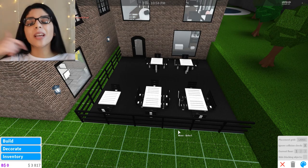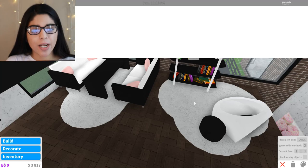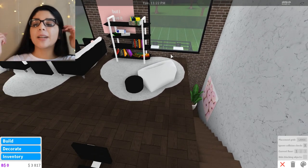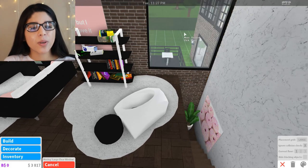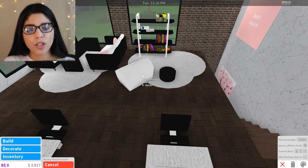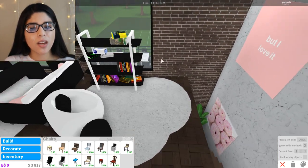We finished coloring the tables and chairs, and now I need to add a door up here. I don't have room - I could put it right here but it's going to ruin the aesthetic I'm going for. Maybe I can just move this window over here and then add a door there instead. Let me move this window and rotate things around.